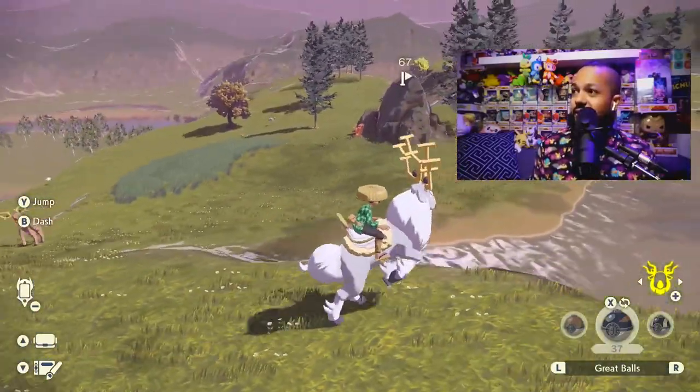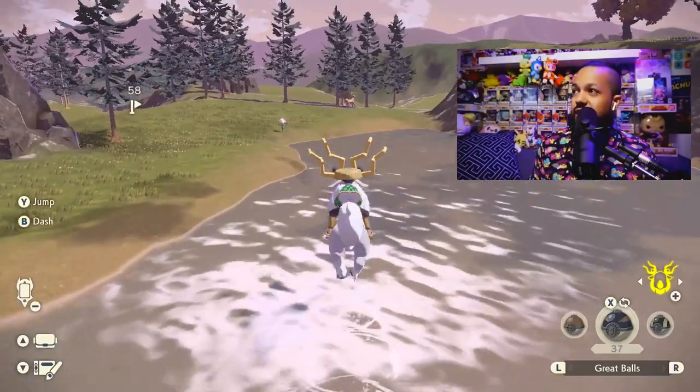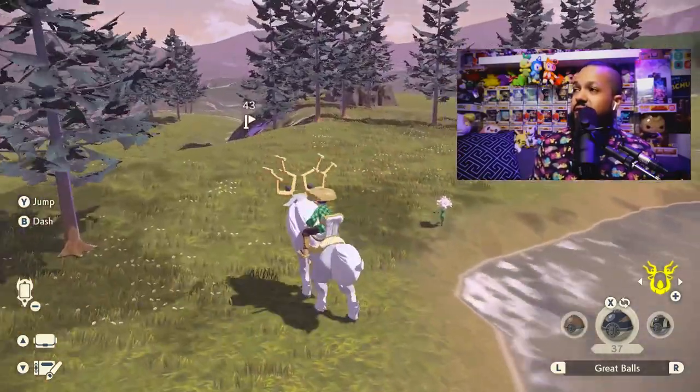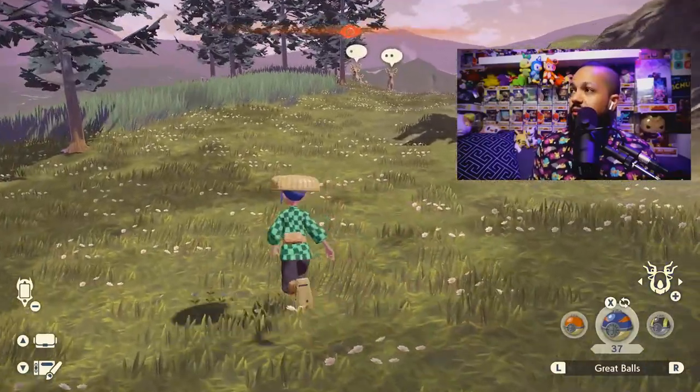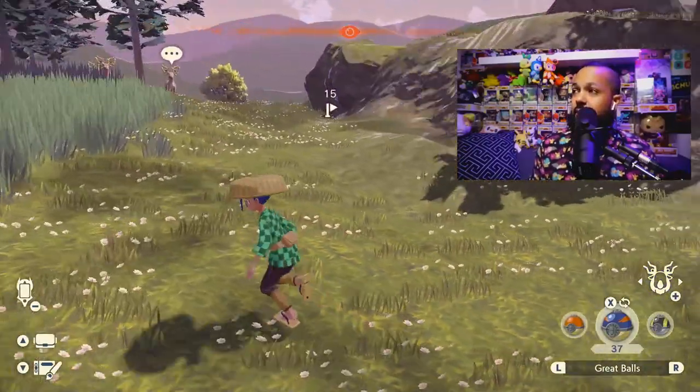There's an alpha Stantler there. Kind of wish that alpha Stantler was shiny. And don't forget — alphas can appear at the outbreak and they can be shiny. So they can be both of those things.